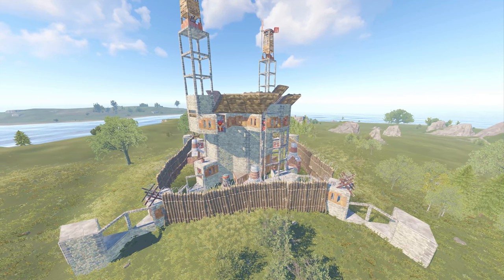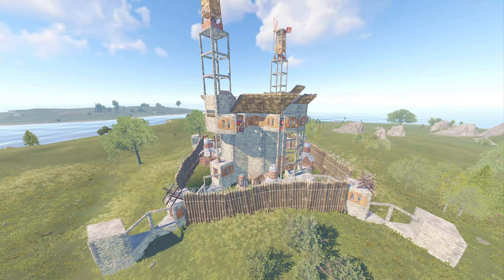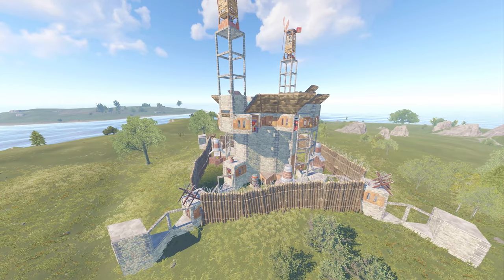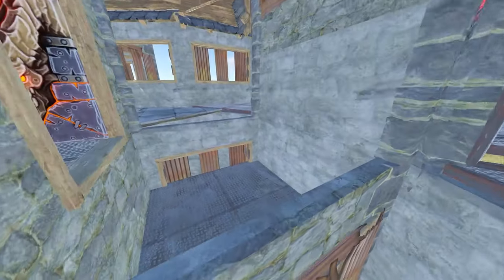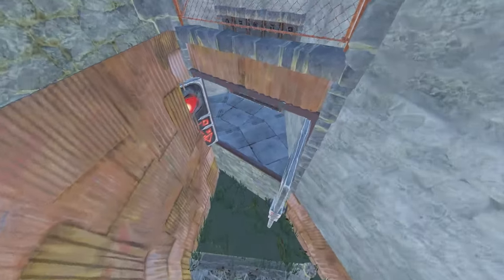Before we start, I'd like to mention that this base is heavily inspired by Evil Worst's The Concorde, however over the years I've brought so many changes to the design that I might as well call it my own. I'd like to put a disclaimer: this base is geared toward defending an online raid. In case of an offline, the cheapest way to TC is only 30 rockets.